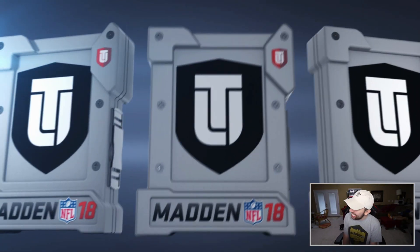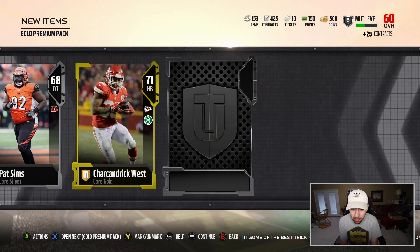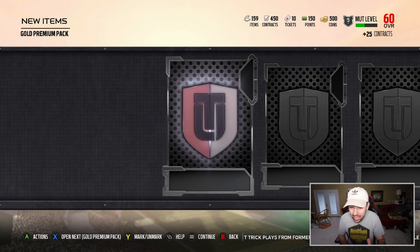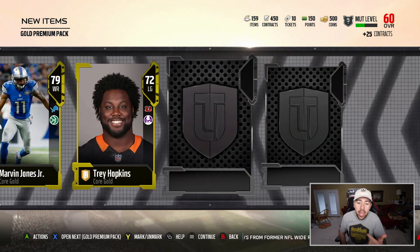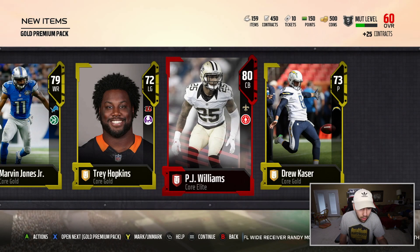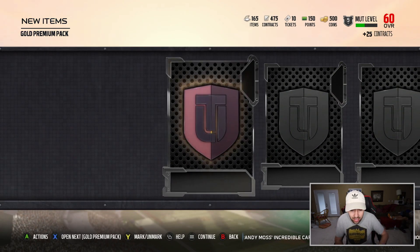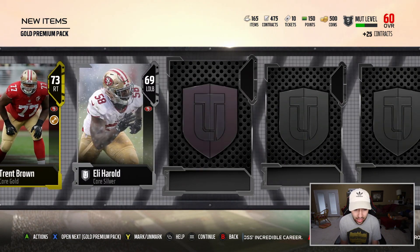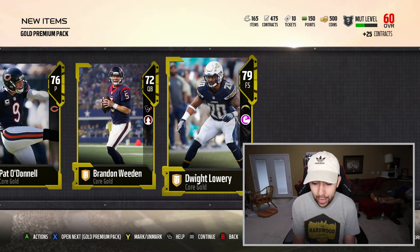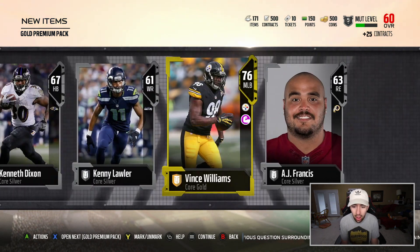19 packs left. They haven't been treating me great. You know what, I'm okay with that because you just got to finesse the packs — they're not going to be perfect at first, but eventually they come around. P.J. Williams, 84 overall elite — sorry Saints fans, don't know who that is, but he's an elite card so I'm excited. I got a punter. I'm looking for my first offensive crazy good player. If I can get one offensive good player, I will be happy.